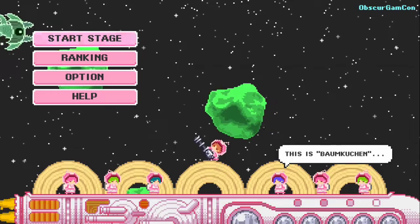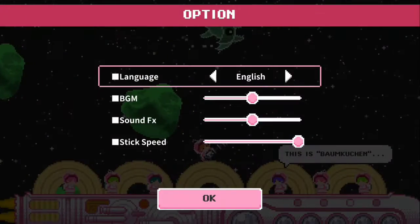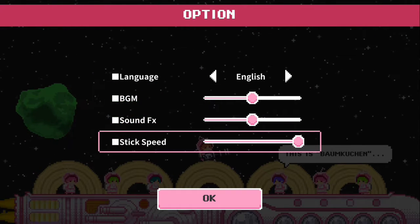Here we have Cake Invaders being played on Xbox One, courtesy of 8th Sagesoft. We got options here: language, background, music, sound effects, and stick speed.